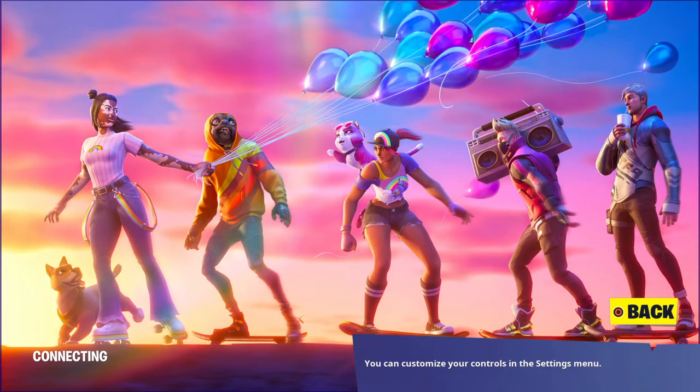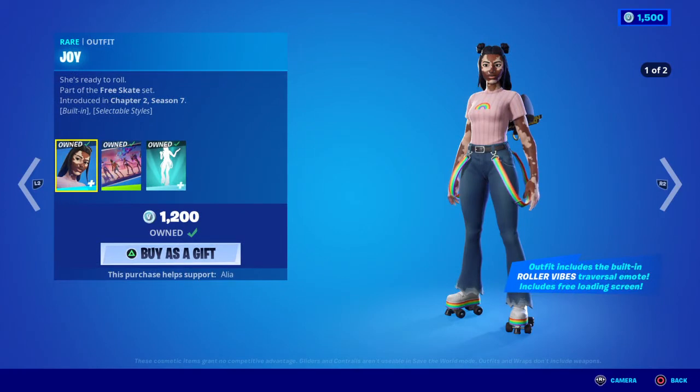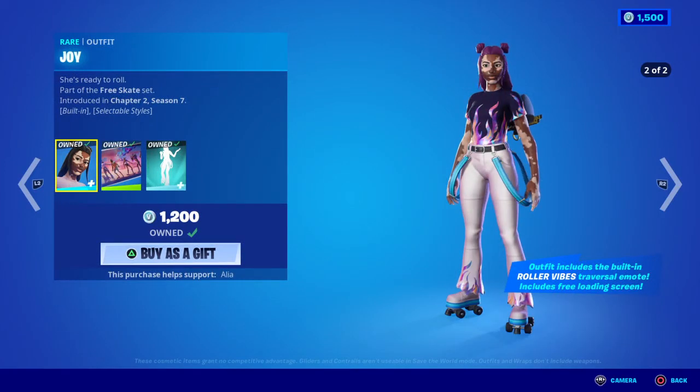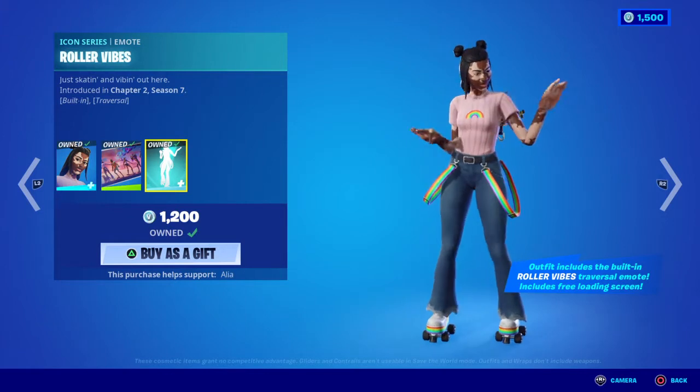We've got the Drift skin, the cat pet, the dog pet, Joy herself, the Summer Bomber skin — I can never remember what his name is on the back. Isn't that the bone skin where he's got the blue flames coming out of his mouth? Anyway, moving away from this we do have an Icon Series emote that comes part and parcel with this little bundle — it's inspired by Doja Cat — and that is Roller Vibes, just skating and vibing out here.